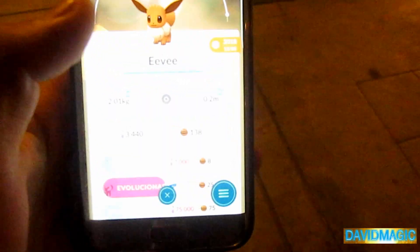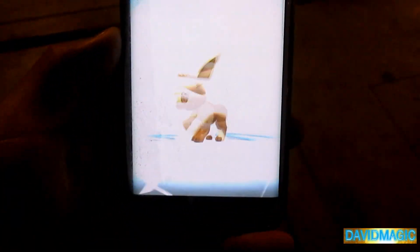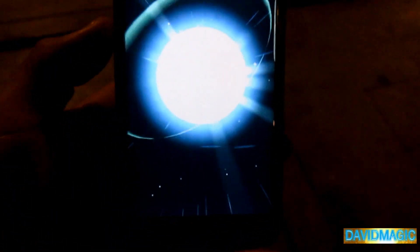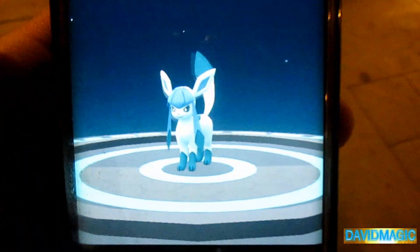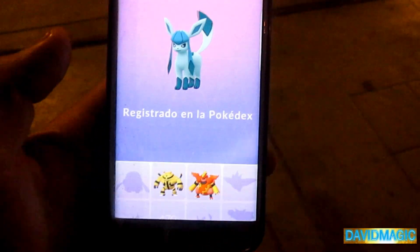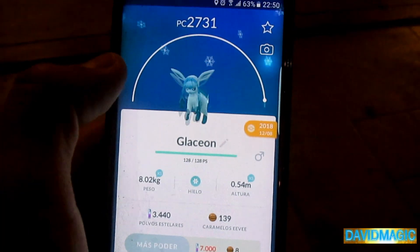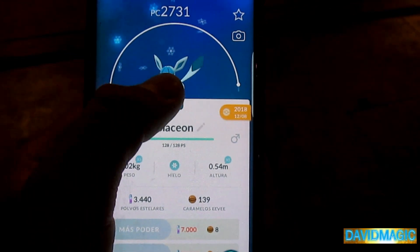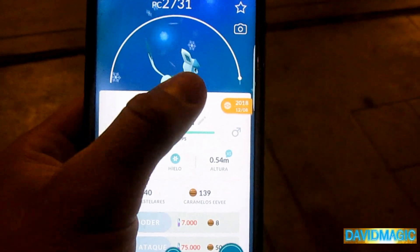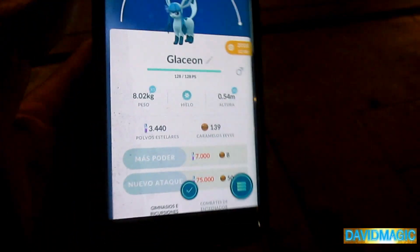We're going to evolve to Glaceon and here we have it — we're going to evolve this new Pokémon. And we have registered it — wow, look at that emotion! That beautiful new entry for the Pokédex. Glaceon is one of the Pokémon that I love. Wow, wow — parece un canto de ballena. Mira que lindo, parece un gato azul. Me encanta, me encanta, una maravilla, qué hermoso.